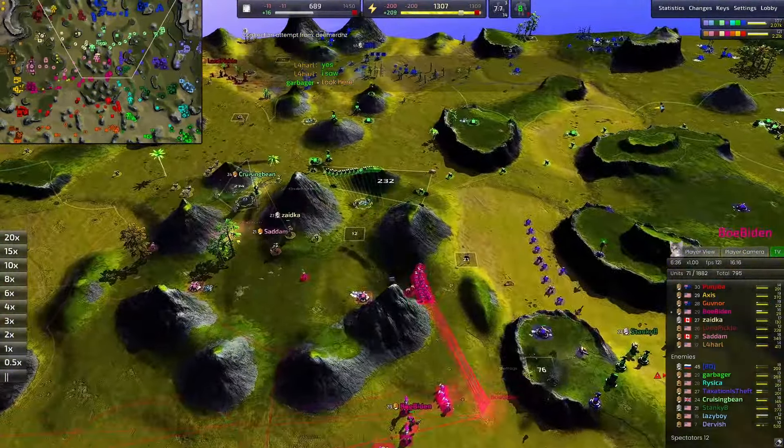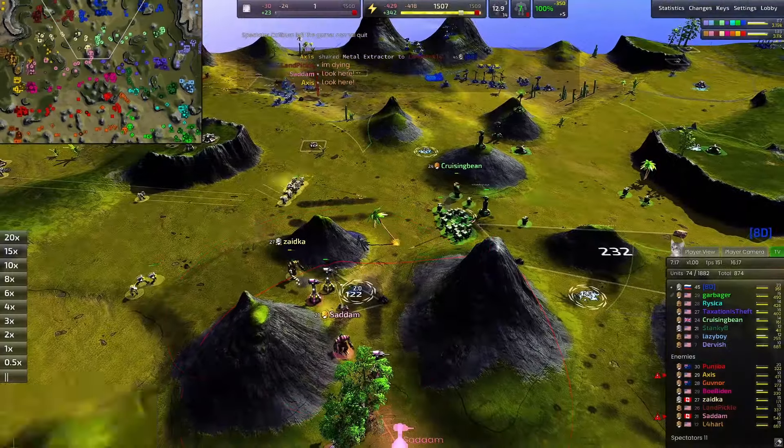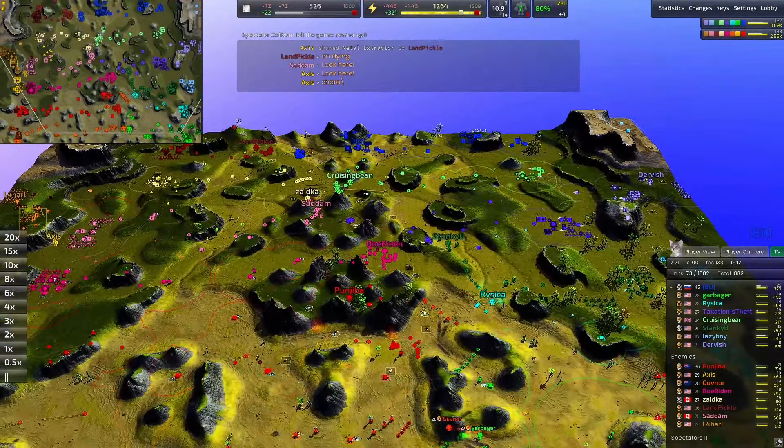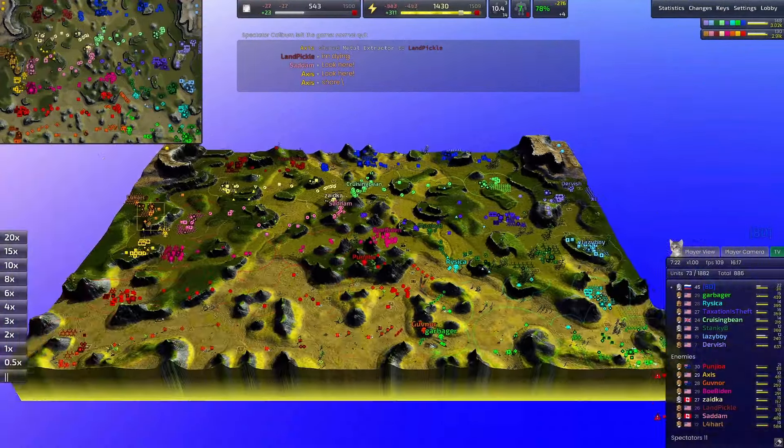Smiley is only going to keep grabbing more metal, passing another Mex. Thunderdome here in the center — Cruising Bean getting pushed back by some of Zika's rocket bots. Saddam — oh no — from Canada. New Saddam lore activated. Governor is going to be making a laser tower, fighting Garberger.